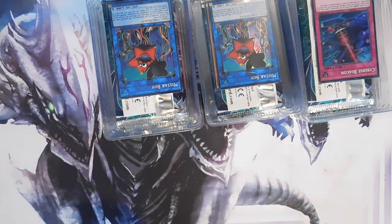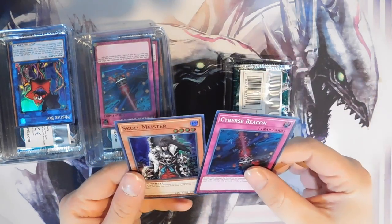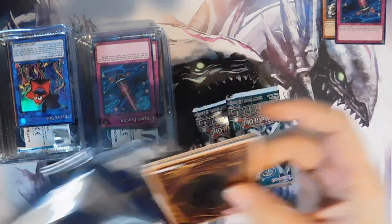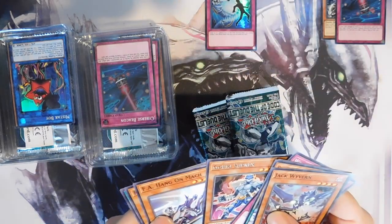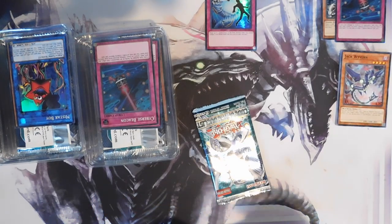Anyway guys, you get a lot of trash when you buy special editions, if you know what I mean. So here's our first pack — Sideburst, Beacon, and a Skull Miser. No Solemn in there. In total we should have roughly about 14 special editions, so 14 times 3 — we have a Jack Wyvern, Heavy Storm Duster for a super, and Gookie Suplex. That should be roughly 42 packs if my math is correct — don't quote me on that.